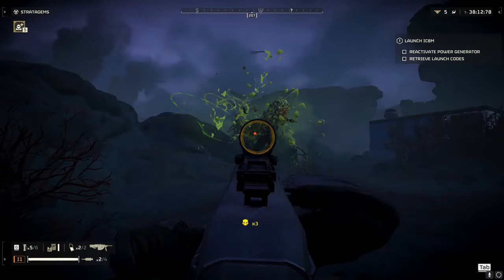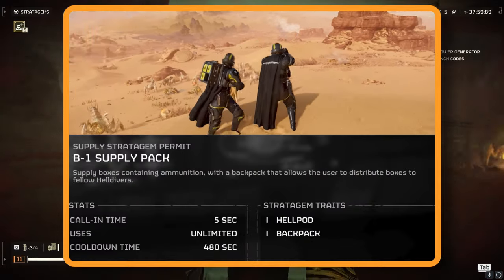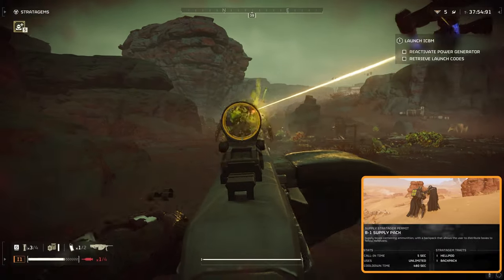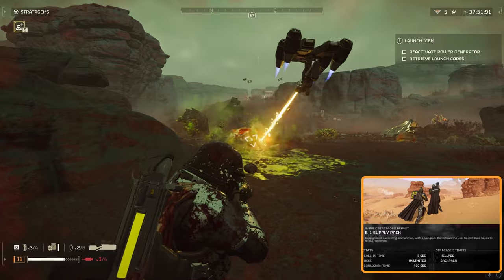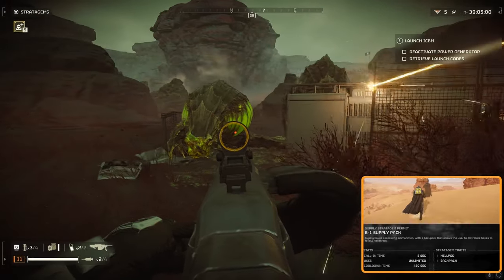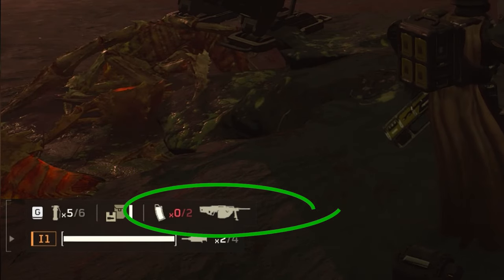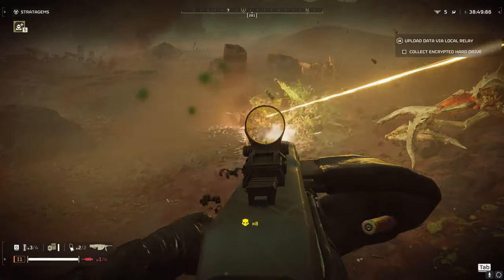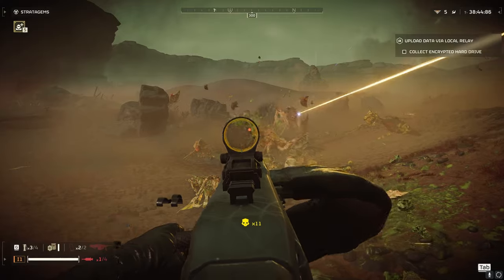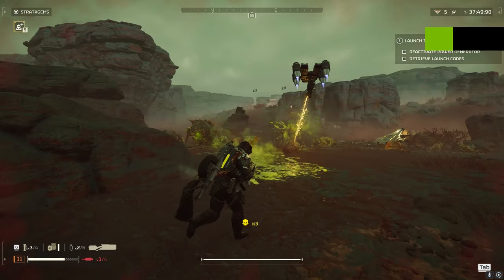Now, onto the issue of running out of bullets faster than you'd like. Here's our game changer: the Supply Backpack Stratagem. Think of it as your personal ammo vending machine, packing four supply boxes full of ammo. This means you're not just keeping your heavy machine gun fed, but also dishing out ammo, grenades, and stims to your squad. Anytime you're running low, just hit that 5 key and boom — you've got two fresh magazines ready to go. With this setup, your heavy machine gun is your primary tool for clearing out swarms, with ammo to spare and reduced recoil.